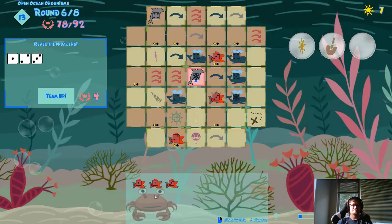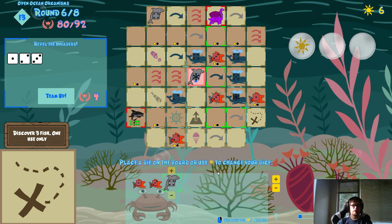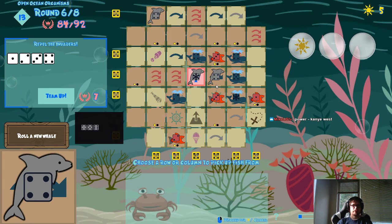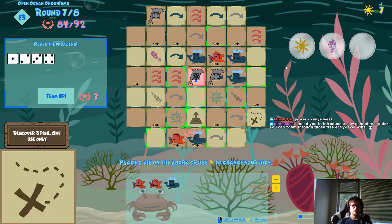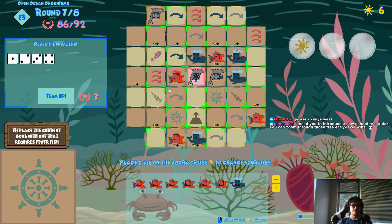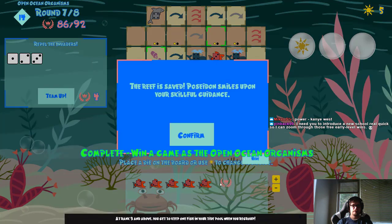You can do it, man — I believe in you. Two more rounds — I think we should be able to win here. Let's parachute this guy onto this X — that's pretty fun. Wow, I have a million twos. Okay, I got a 1. 4. Woohoo!